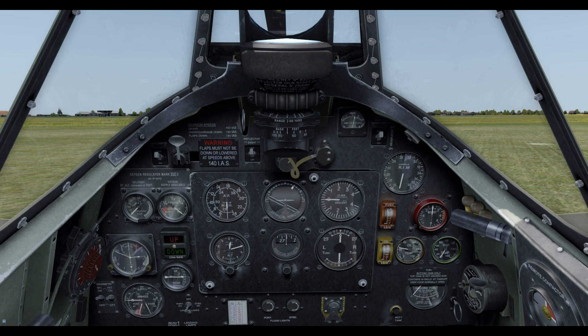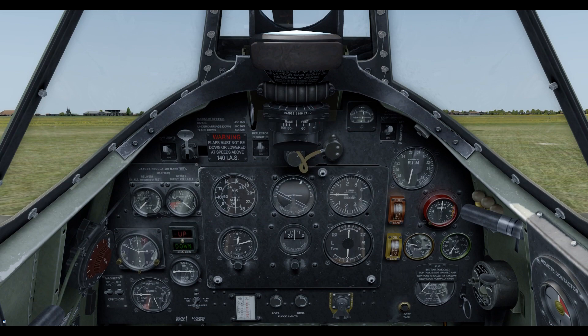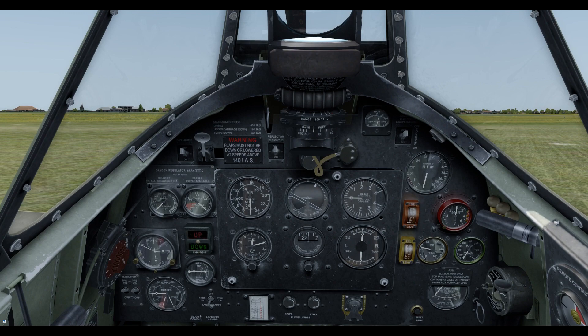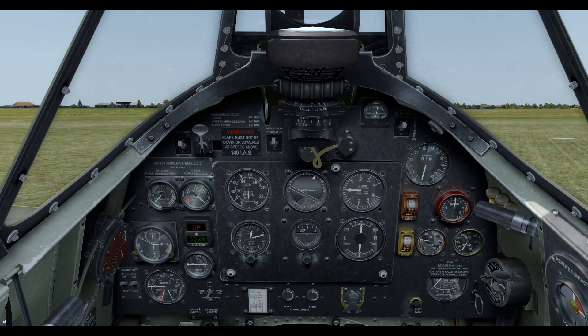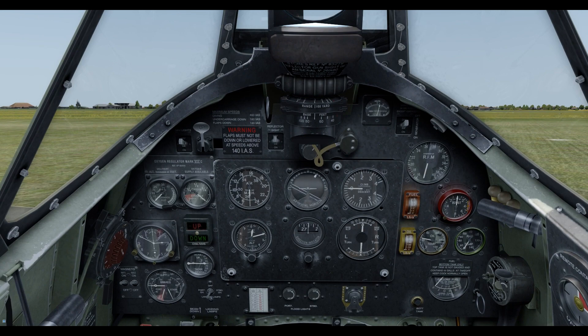The great thing about the Coffman system is that you don't need a ground cart. One of the issues with power carts was that you didn't have one for every aircraft, so when you wanted to get a whole group of aircraft up in the air, it was actually a lot easier just to have these cartridges already in the aircraft, ready to go — like a portable starting system. The disadvantage is you can only carry three, so when you've fired all three you've run out. But it's a pretty clever idea for the time, where they just needed to get as many aircraft into the air as quickly as possible — something born out of necessity from the war.